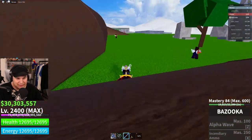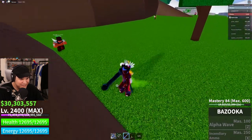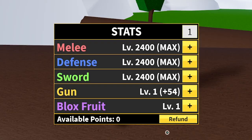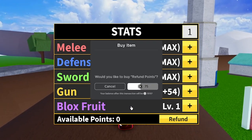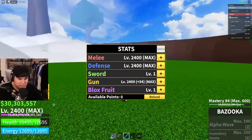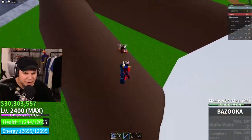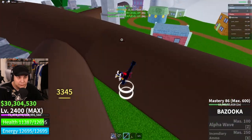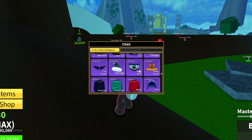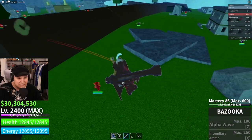Now that we have the bazooka, we have the ability to just bang — explode people. Let me quickly do a stat refund. Currently I've got zero stat points in guns, so of course it's not going to do all that much damage. Max out gun and we'll do defense melee. Kaboom — 3,300 damage, that's actually pretty good. For my accessory, I'm going to be using the hunter's cape just because it makes me run faster.